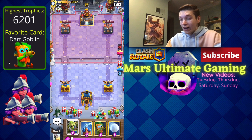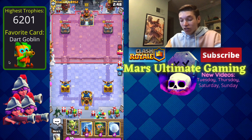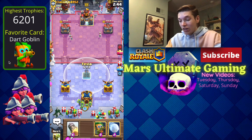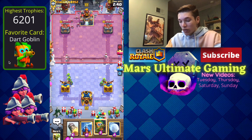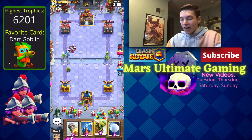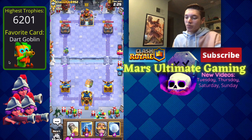The first tip is you definitely want to cycle at the beginning and make sure you have your defensive building in your hand, because if they go in for a hog rider you don't want to let them get a free hit on the tower. We just want to find out what he has. If you still don't know if they're going to have a tornado, you want to place the goblin barrel in the safe spot.